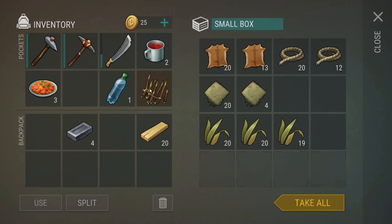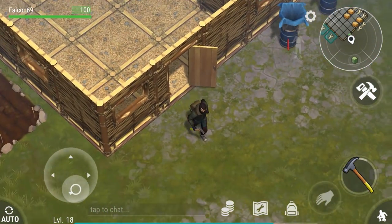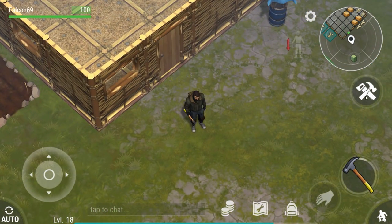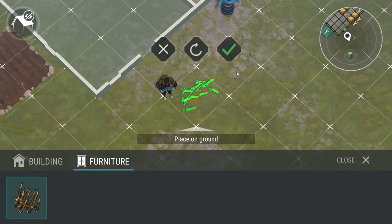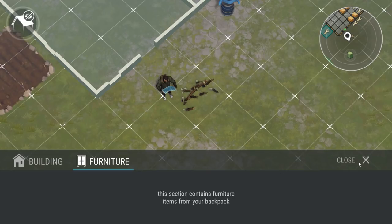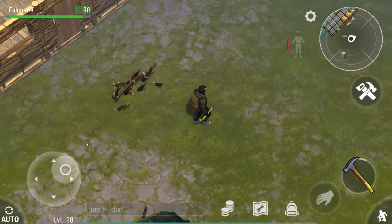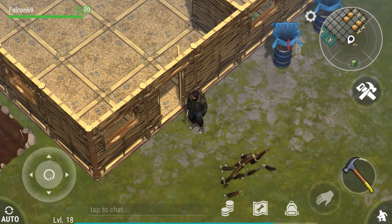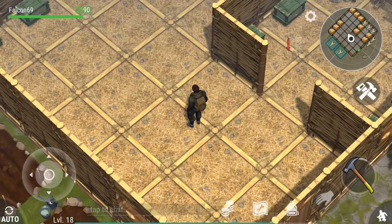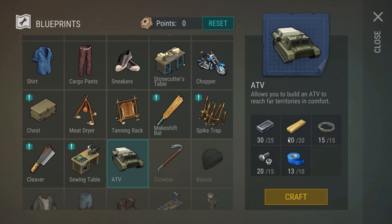I got this spike trap while scavenging - it's supposed to keep zombies away from breaking your walls down. Let me just put it down right here at the front door. If zombies want to get frisky they'll get impaled right here. Oh my god, that actually hurts me too! Okay, that's probably not the best location for it if it's going to hurt me.